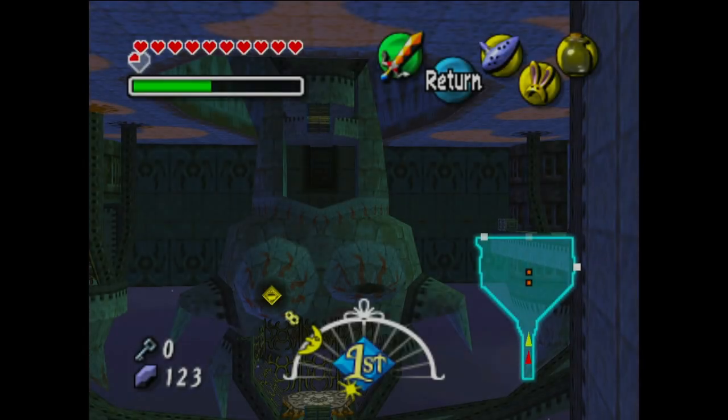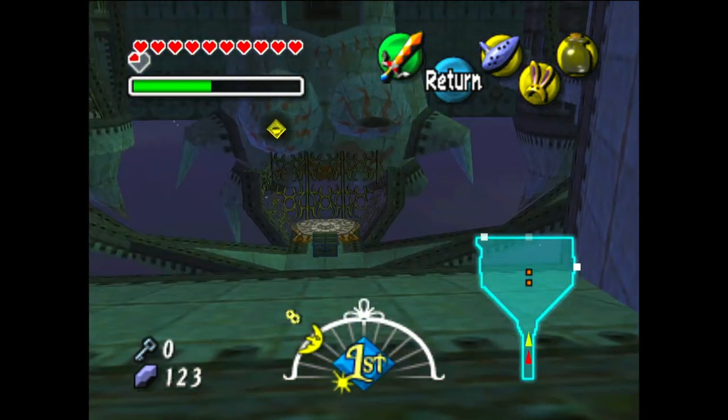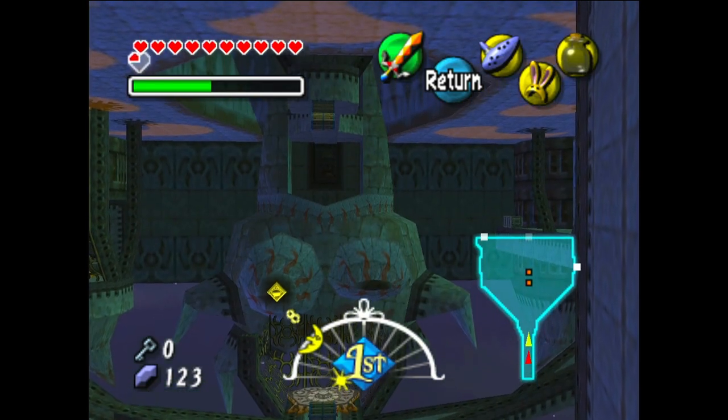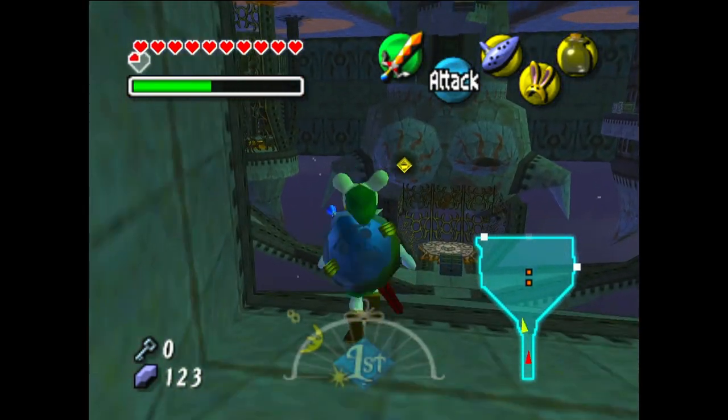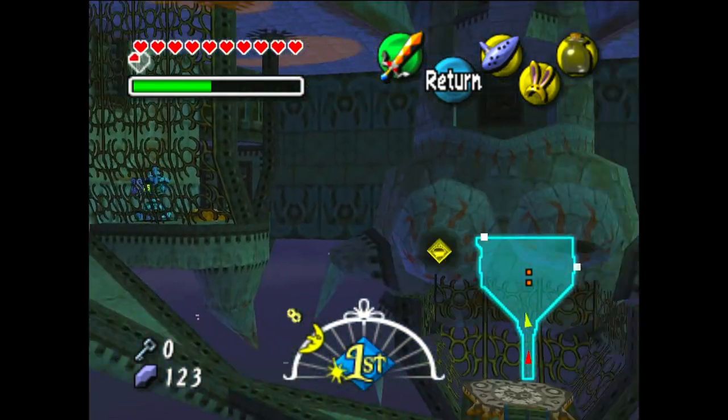How does the Fresh Prince of Bel-Air thing go? It's like 'I'd like to take a minute, something upside down' - or something like that. I don't know, but the Stone Tower Temple is upside down. So hello and welcome back to the LP. Today we're continuing our adventure in Majora's Mask with the inverted Stone Tower Temple.